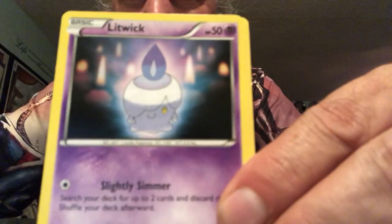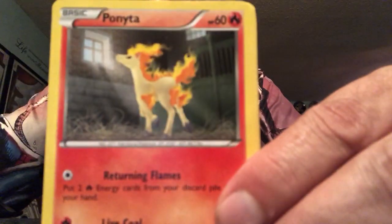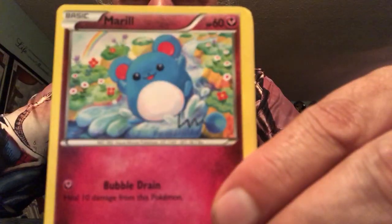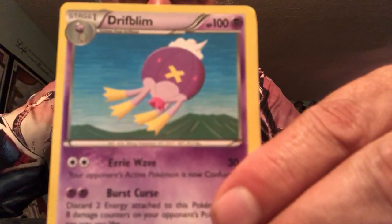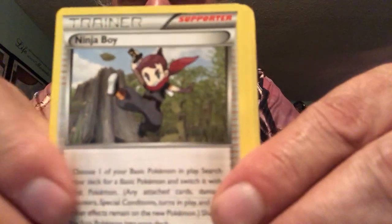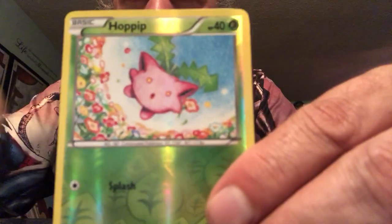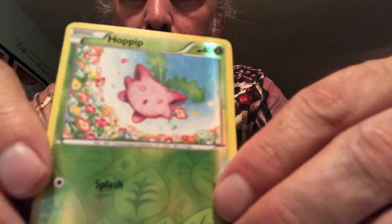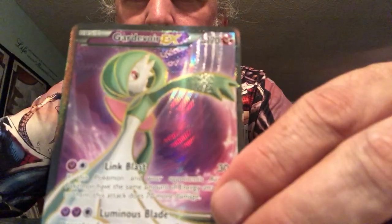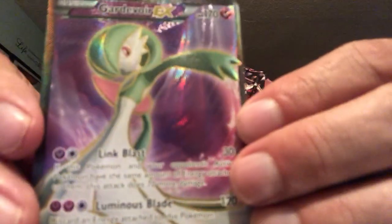We got Nosepass, Litwick, Dino, Ponyta, Marrow, Drippling, Ninja Boy, Swayless, a Reverse Holo Hoppip. And, well, that's cool. Yeah, look at this one. That is a nice full art — Gardevoir EX. So there you go.